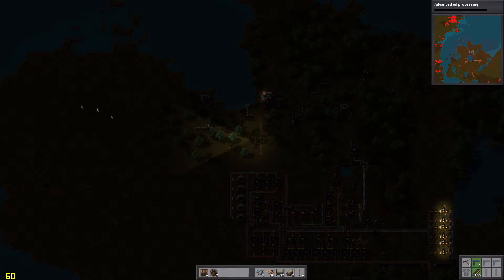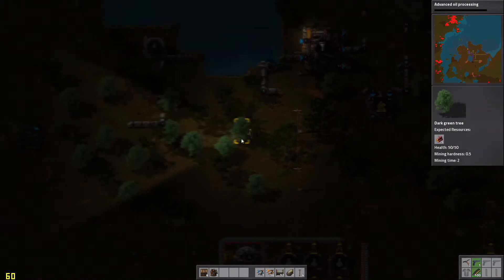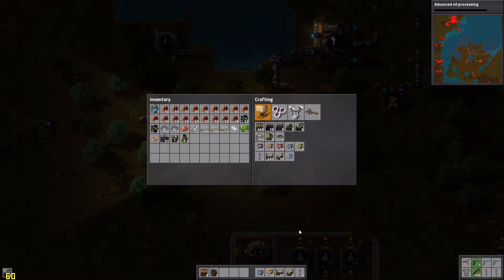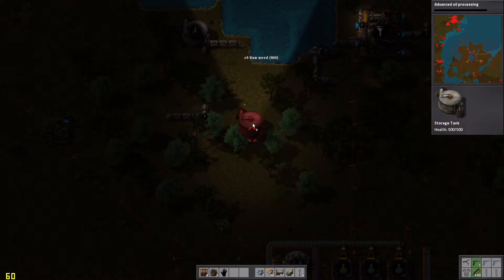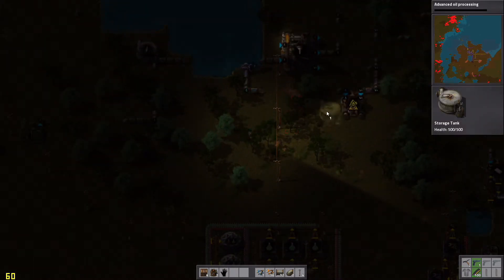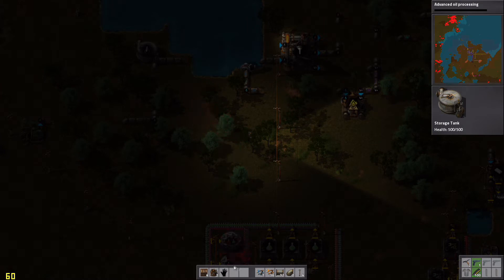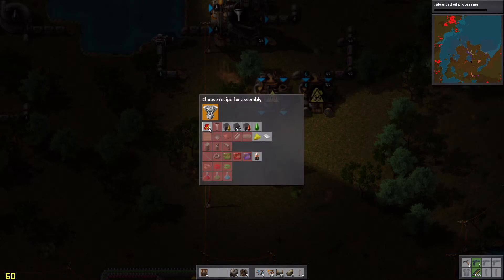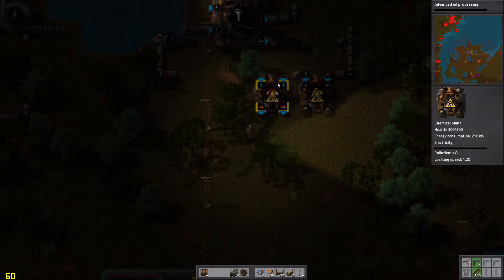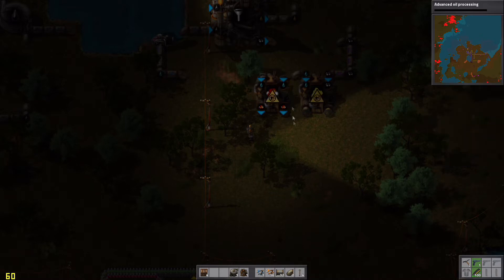I'm thinking I might build my processing circuits over here, so I may want to have a tank over here — I can build it right here. I'm going to need water. I might as well build it here.